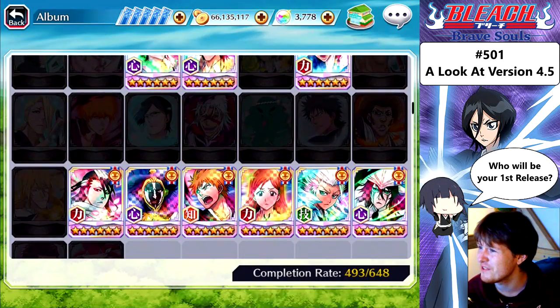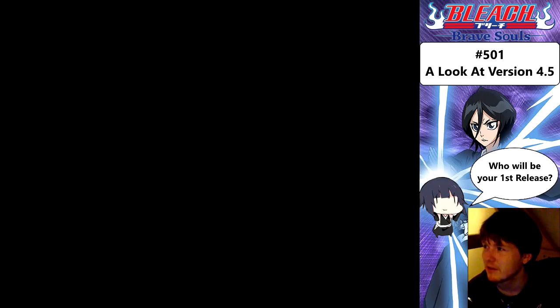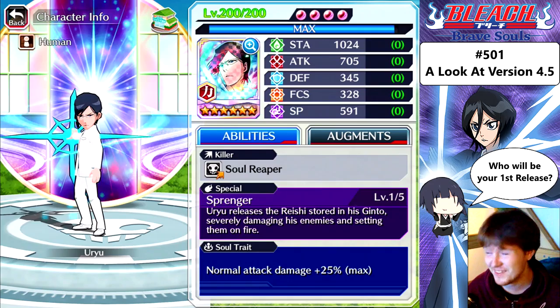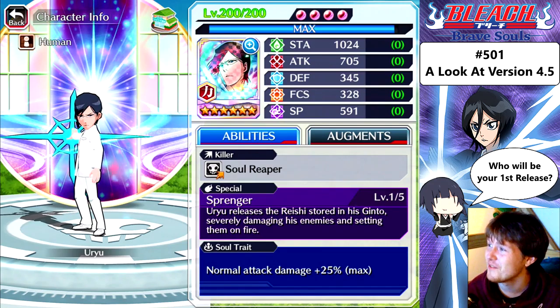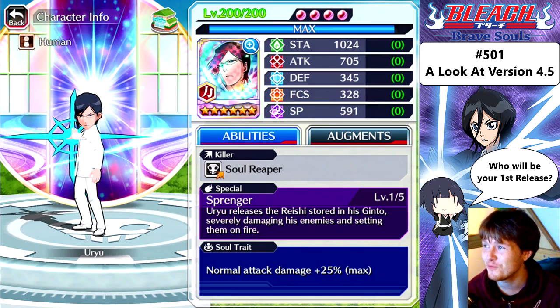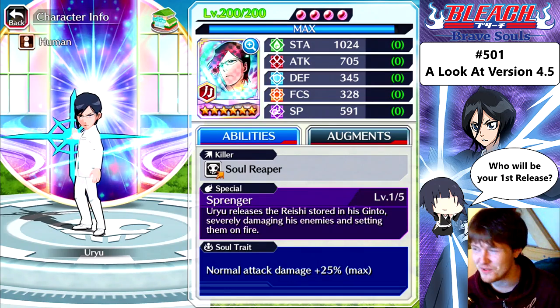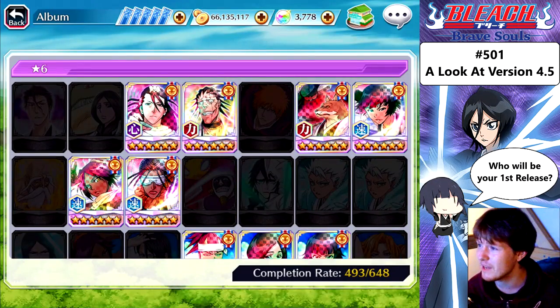That's really all the characters I'm interested in. We all know that Uryu has the highest attack for a ranged character — I'm very curious to see what it is at 200. Oh my god: 705. That's damn good. Stamina: 1024. Attack: 705. Defense: 345. Focus: 328. Spiritual pressure: 591. Not bad. I would really like that attack on Tag Team Soifon. And I just realized I forgot to look at the other Kenpachis.